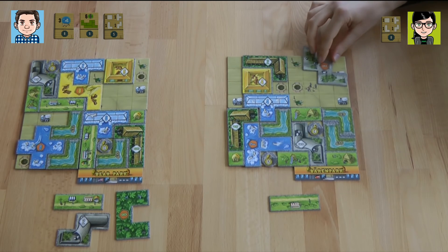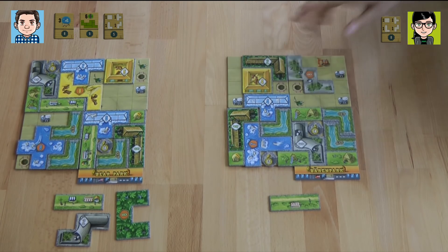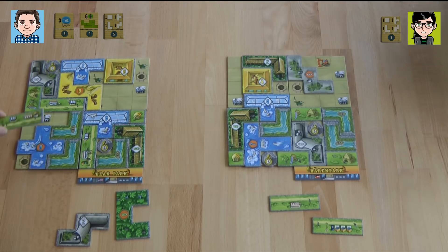I'm going to put this tile here. I don't get a new park tile because I already have four. I'm going to take this long food street. I already have another one — I'm putting my food street here, and then I'm taking a toilet.